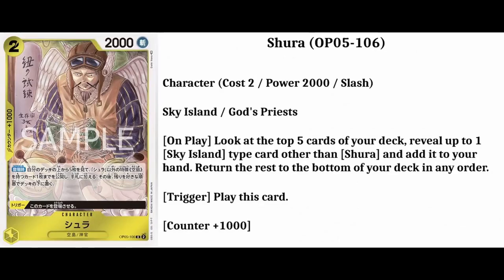The next card is going to be Shura. It's also a rare card. His number is going to be 106. It will cost 2 down cards and have 2,000 power. He's from Sky Island slash God's Priest. He will have a counter plus 1,000. The info is: on play, look at the top 5 cards of your deck. Reveal up to 1 Sky Island type card other than Shura and add it to your hand. Return the rest to the bottom of your deck in any order. He also has a trigger action: play this card.